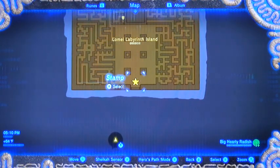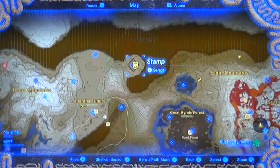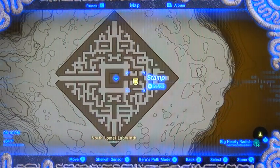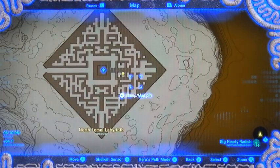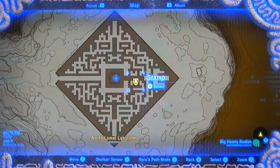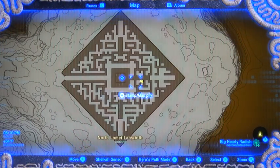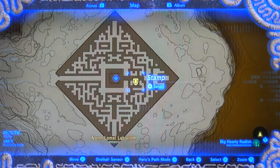That's the first one for barbarian armor. The second one is over here in the Hebra area — north Tabantha Snowfield. This one's a little trickier. You want to jump down right there in that spot — same kind of idea, get up to the top, use your climbing gear, and jump down into that little upside-down U-shaped looking thing. You will see some electric blobs down there, so lob a couple bombs down in there to get rid of them and then you don't have any worries.